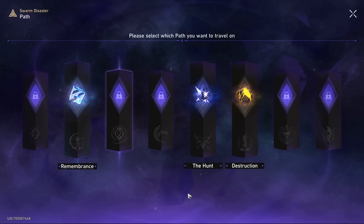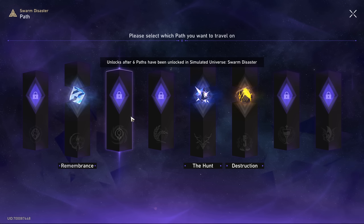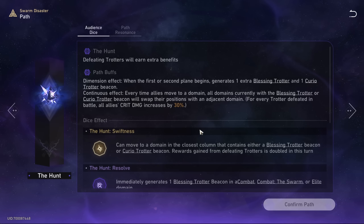We start off with only three paths: Remembrance, Hunt, and Destruction. The new propagation path is here, but for Elation — which would be my second most wanted — we have to unlock a total of six paths, so all the ones that are locked besides the special one. For preservation we need a thousand Cosmic Fragments etc. We're just gonna go for Hunt for now.